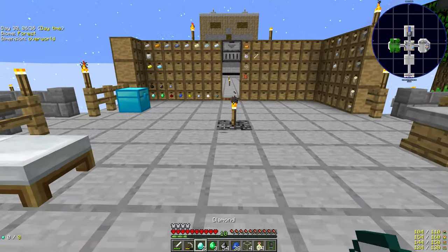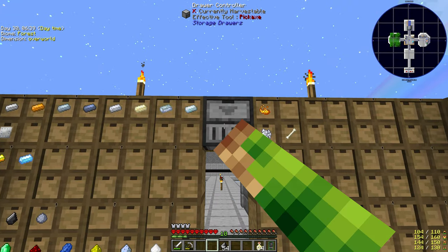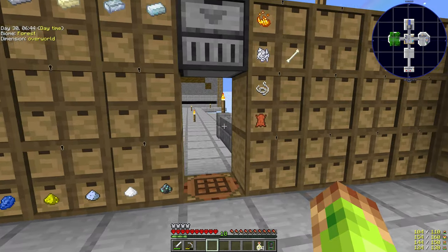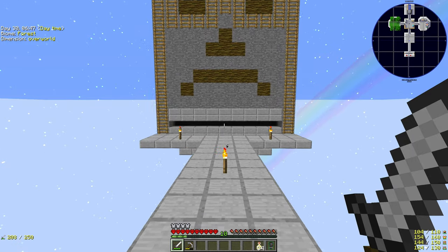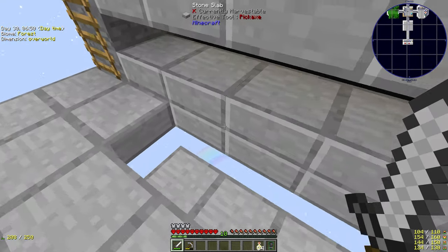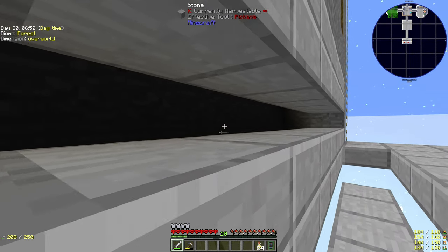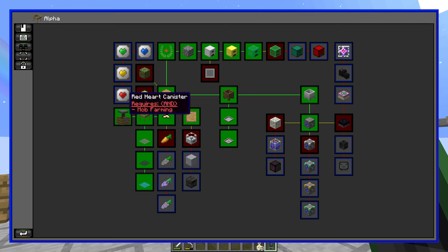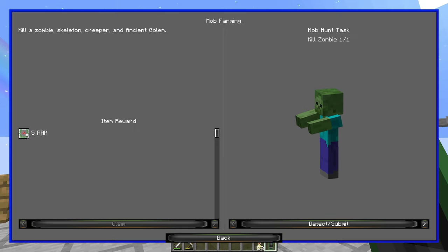As soon as I can auto-delete that rock candy, I shall. The drawers aren't filling up too efficiently — I'm not using them for the dusts and the various bits you get from sieving, or even the chunks you then combine. I'm only using drawers for the end result, whether it be a diamond or an ingot.